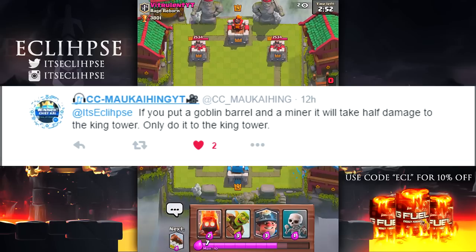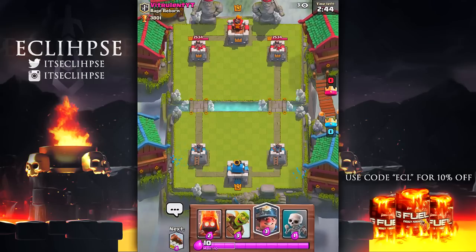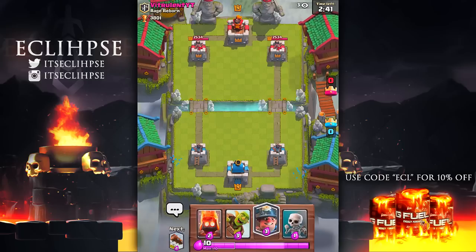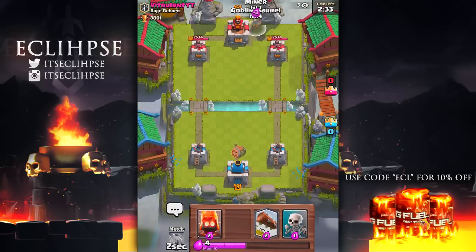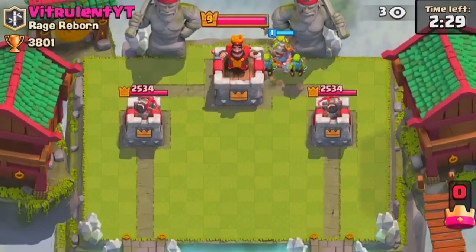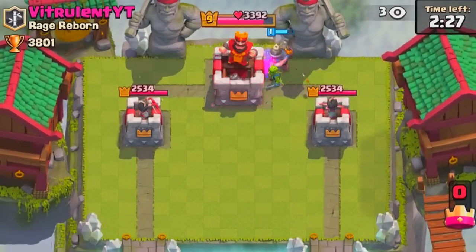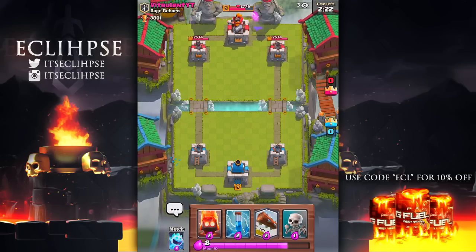Myth number two: if you put a goblin barrel and a miner together it will take half damage to the king tower. I'm going to send the miner in and a goblin barrel and see how much damage this can do. Unfortunately, the left tower is still doing damage and all my goblins died off, so this was a fail.